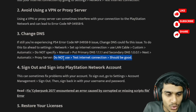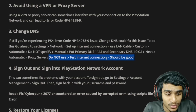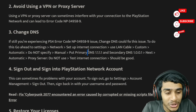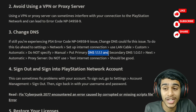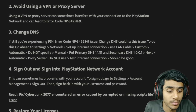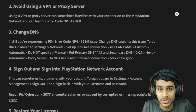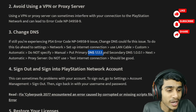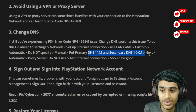The last step: do not run the Test Internet Connection, as this might cause issues. If setting the DNS worked for you, let me know in the comments which DNS worked. Setting 1.1.1.1 should work for about 95% of people, but you may need to find your region-specific DNS. Just do a Google search for your region's DNS and set those primary and secondary values accordingly.